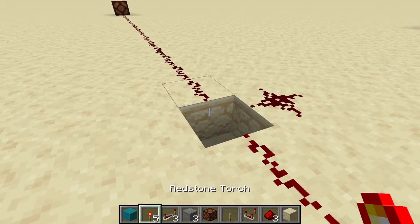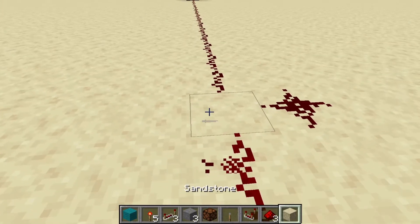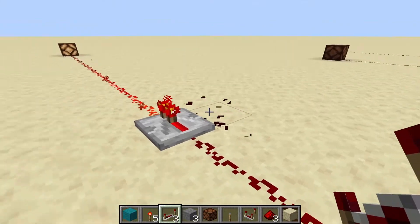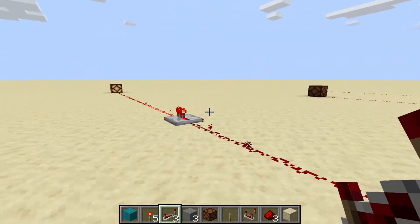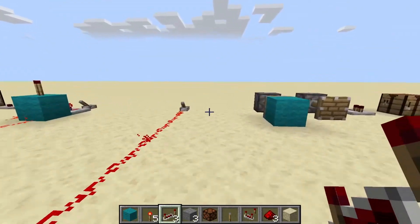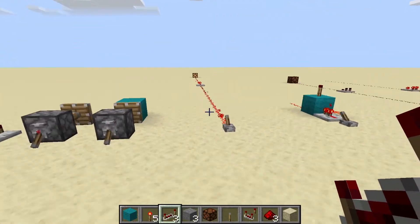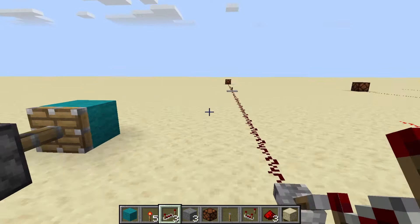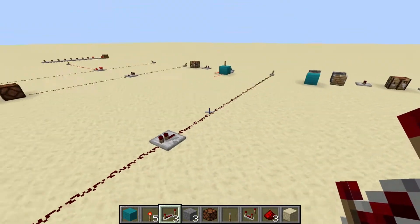If we place the repeater in the right orientation, it will carry on that signal. One of the other uses of redstone repeaters is to delay the signal. Redstone repeaters in their default state have a one redstone tick delay, so half a game tick. You may notice there can be a very small delay just by adding that repeater into the line of redstone.